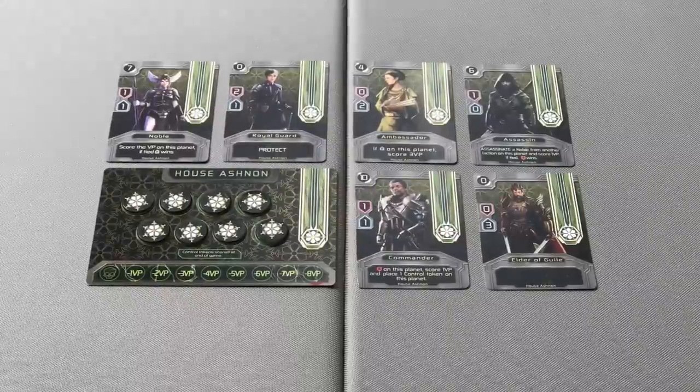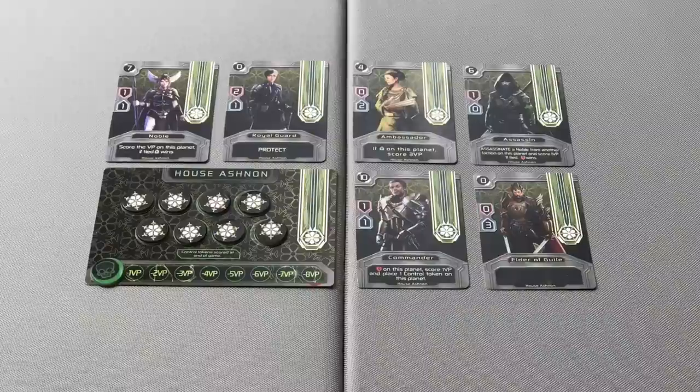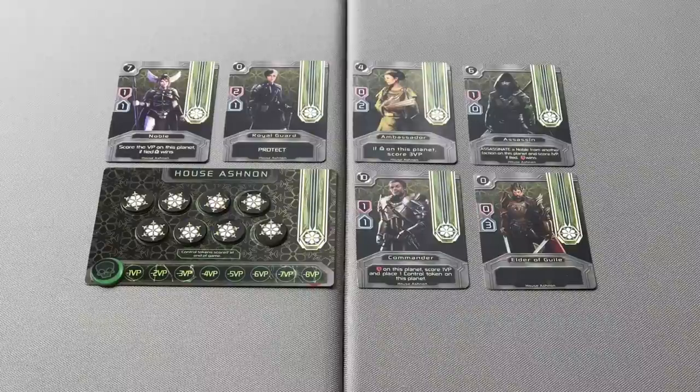Place the eight control markers or control tokens that match the faction on the faction mat, and place the green casualty marker on the zero space of the casualty track at the bottom of the faction mat.